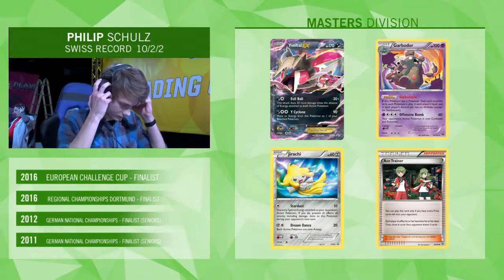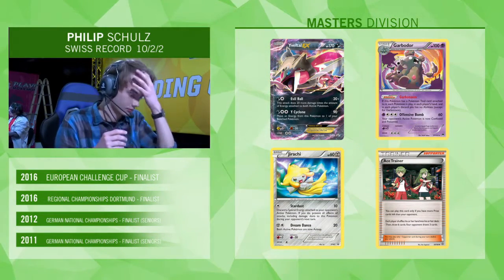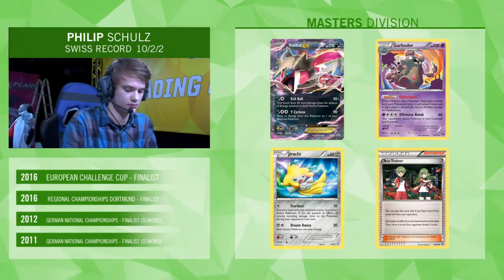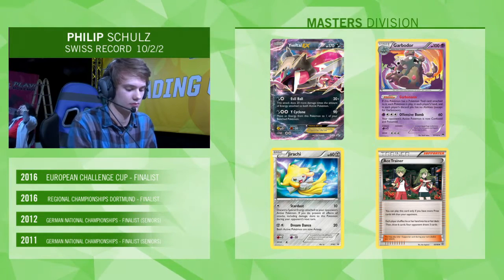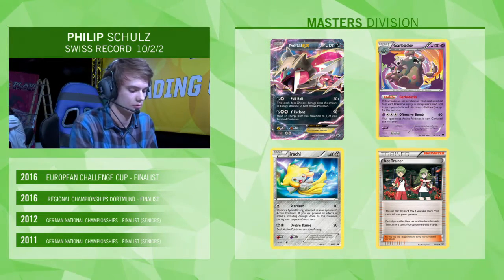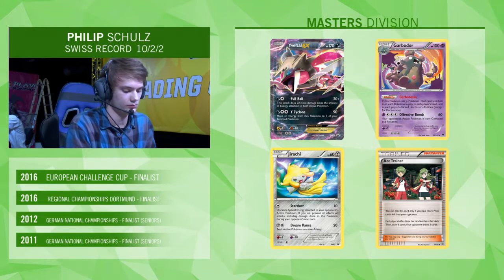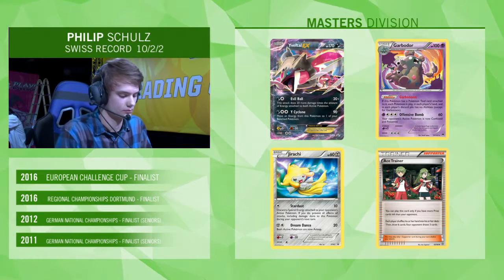It's never surprising to see Philip Schultz at the top tables. He's had very impressive showings — he made top 32 in Liverpool at regionals with a Xerneas Gardevoir EX deck, then went to Dortmund, his home country, and got second place with the very same deck he plays this weekend, Yveltal EX Garbodor. He's been a finalist of the European Challenge Cup in 2016 and a finalist of regionals in Dortmund. He has been around and winning for a while.